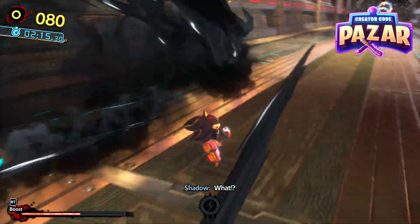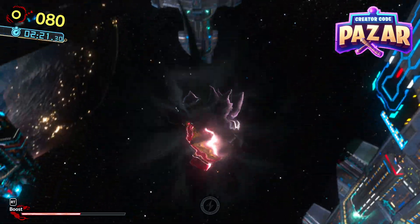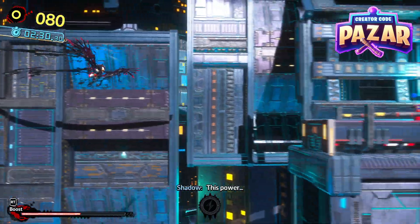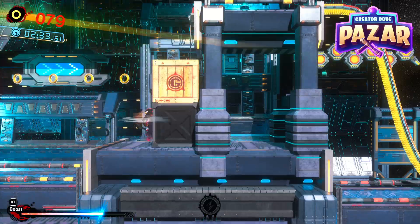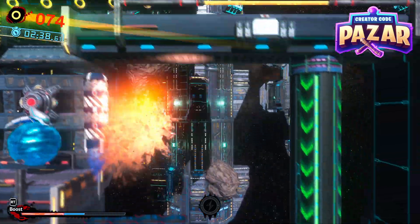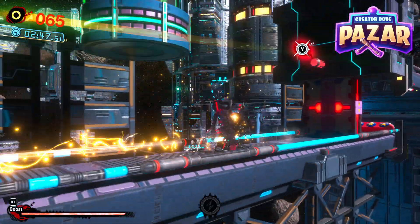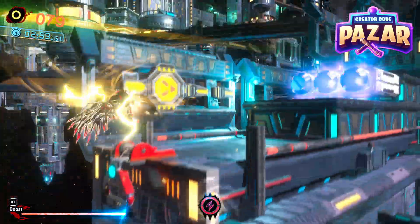And we should be approaching the end here pretty soon. Here we can actually start gliding, which is useful sometimes, but you don't actually need to be fighting for a lot of this, so you can just run through it. The most tricky thing here is hitting these beavers, I would say, for the most part. There, we got some more robots.